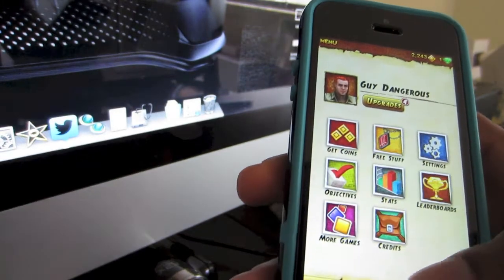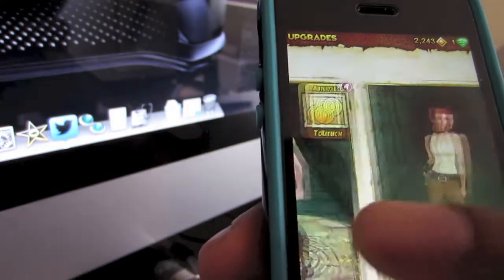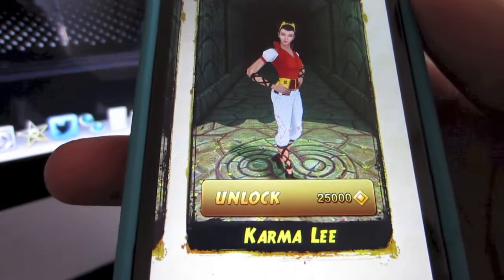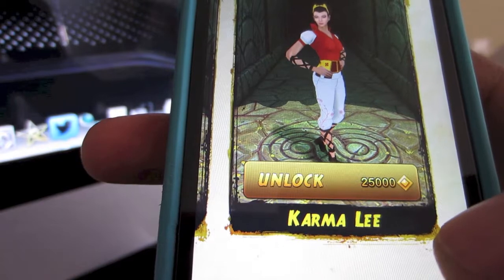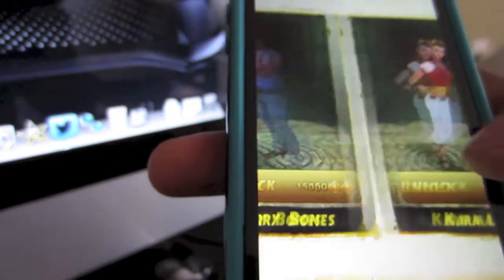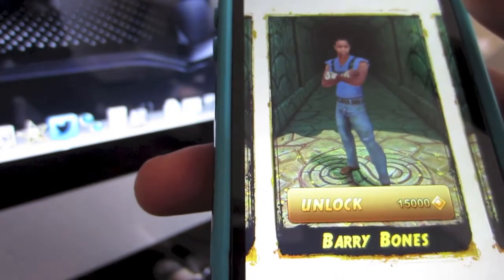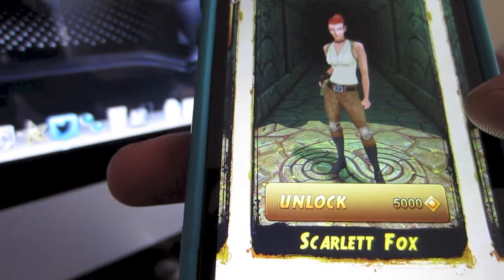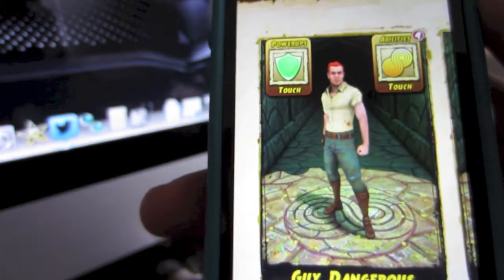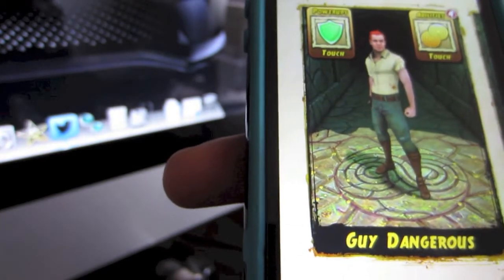As you can see, this is my character right here. When you go to upgrades, you have multiple characters you can choose from, but you would have to buy them. Down here you'd see this lady called Karma Lee at 25,000 gold, Barry Bones at 15,000, Charlotte Fox at 5,000, and then your main character that you start off with is called Guy Dangerous.